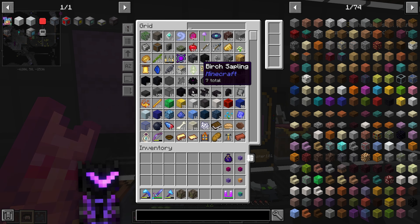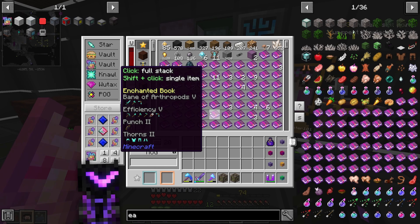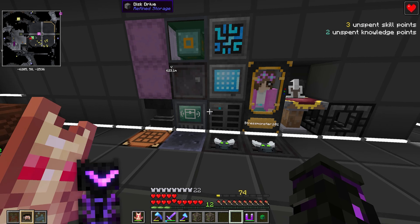We have both storage systems set up. This one is much nicer for inserting items and pulling them out for crystal recipes — when I have my danks on, items don't get thrown away like they do in the other one. Long story short, we're working on the power.